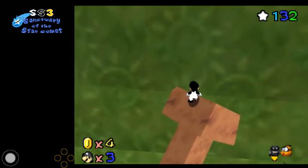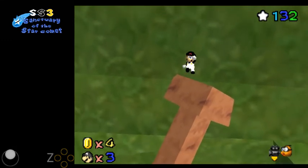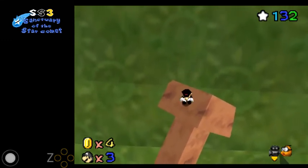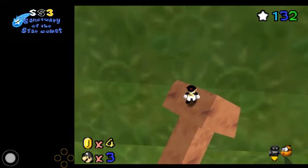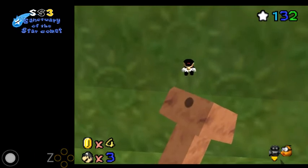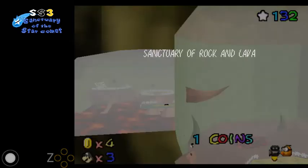Now that you've got that angle, you can start the BLJ. Be sure when you're BLJ-ing not to hold Z for too long, or else your angle will be off. That's not the exact angle you want. So you've got to do it like that, basically. Now I'm going to show you guys how to start the BLJ.